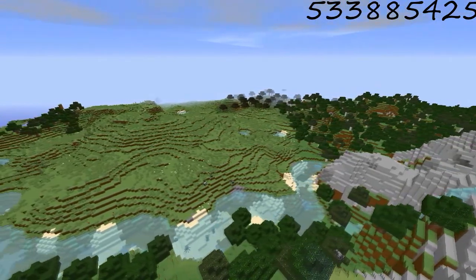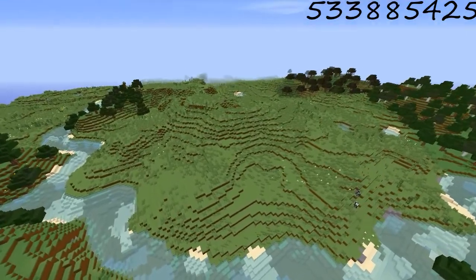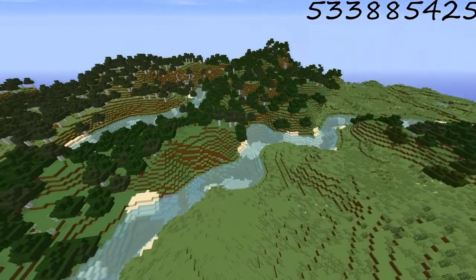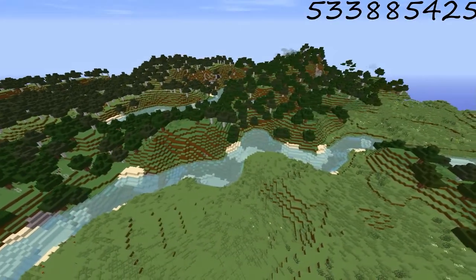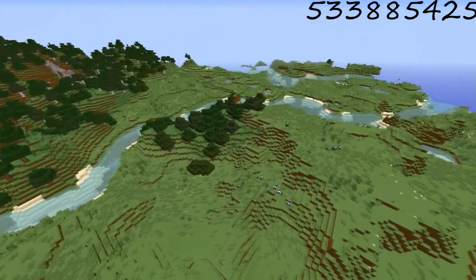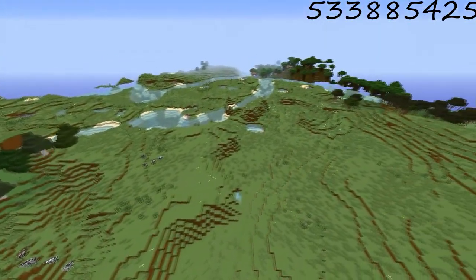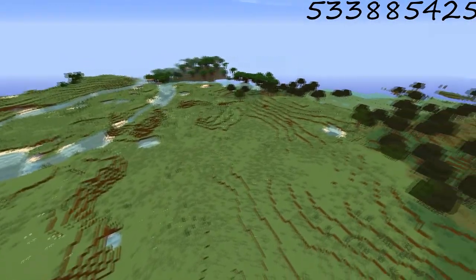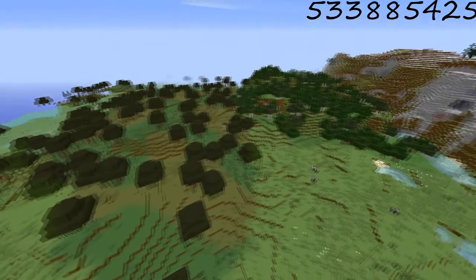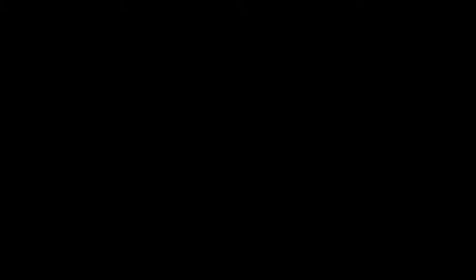Seed number five, not the best, but that's why it's put in the five spot. But it still looks very wonderful. We'll fly over here — there's literally a river going from one side all the way to the other. I couldn't see where it even ended. It wraps around and just keeps going and going. It's such a beautiful seed. And over there you see that we have a roofed forest and even a swamp. It's just the whole entire package. So yeah, that was seed number five.